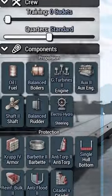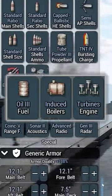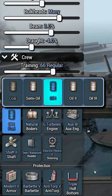In this Ultimate Admiral Dreadnought video, I will be going over fuel, boilers, and engines. There are five types of fuels, which gradually increase engine efficiency at the cost of price.